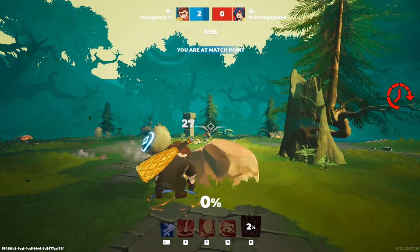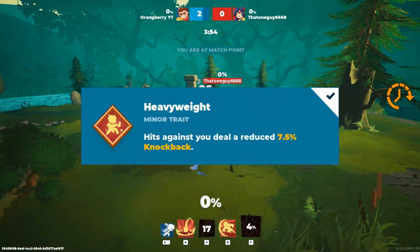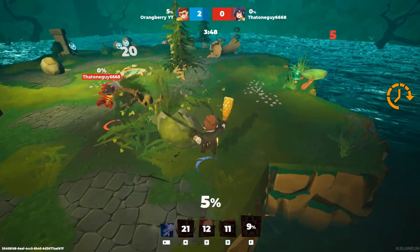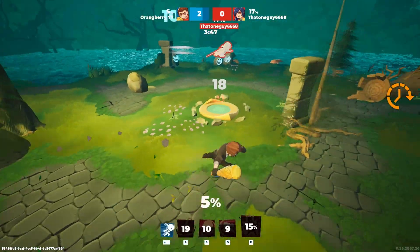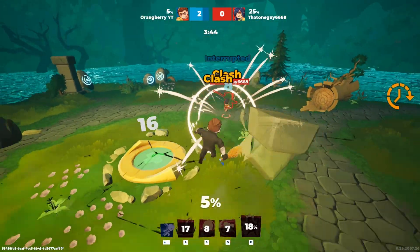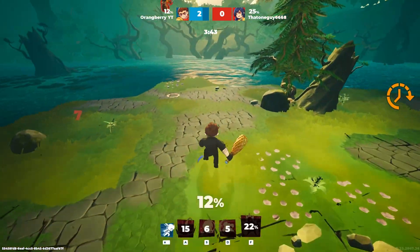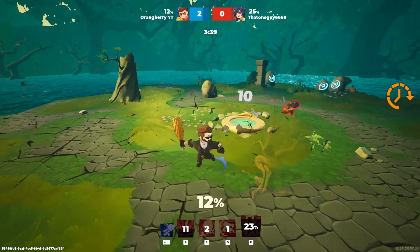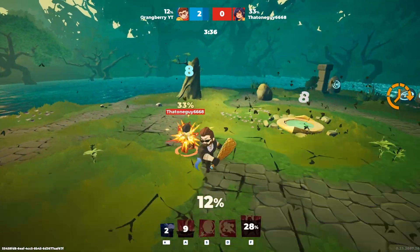The next minor trait is Heavyweights: hits against you daily reduce 7.5% knockback. I believe this is important because Hercules is a sturdy tough boy, and since using Enraged as my divine trait — where I have to be over 85% vulnerability to benefit from it — Heavyweights kind of counters that, making me a little less likely to be knocked out at that higher vulnerability.